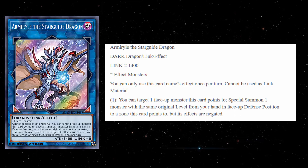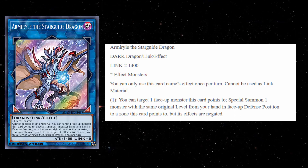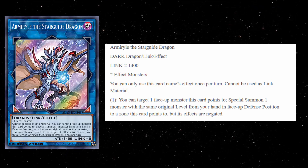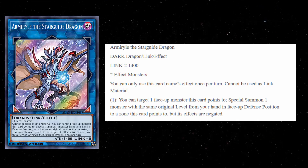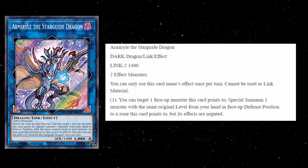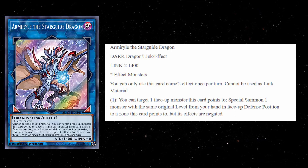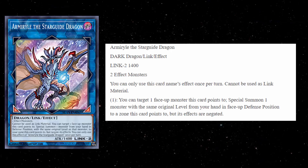The effect is a hard once per turn — and the link points are bottom left and bottom right. It says: you can target one face-up monster this card points to, special summon one monster with the same original level from your hand in face-up defense position to a zone this card points to, but its effects are negated.